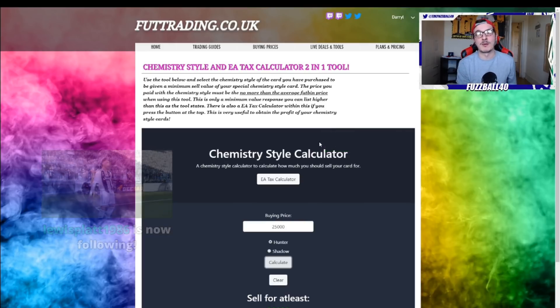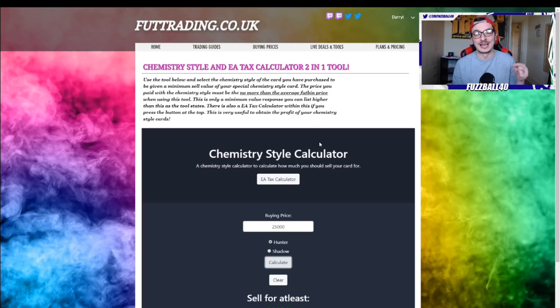£10 a month for Tier 1, £15 a month for Tier 2. It is a really brilliant website. If you want to get involved, click the link down below, come over to foottrading.co.uk, check it out and see what you think. But for now let's get into this video.